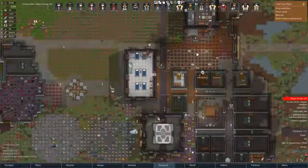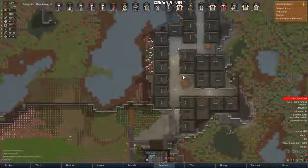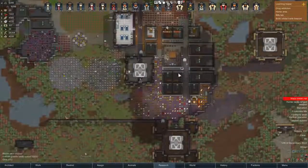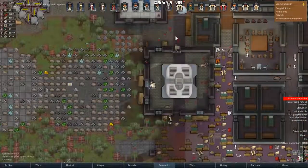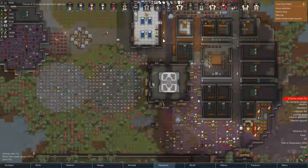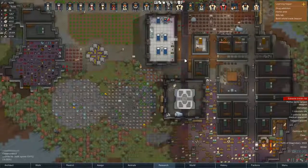So that is it — that is RimWorld Alpha 18. It's been a long time coming, and there's a bunch more stuff that I haven't even shown you. There's a ship ending sequence where you fight off enemies for a while, and so on and so forth. Please look at the list of changes — this video would have gone on forever if I showed everything. I am Tynan Sylvester, I tweet at TynanSylvester, and this is RimWorld. I really hope you guys enjoy Alpha 18, because we had a great time working on it too. See ya.